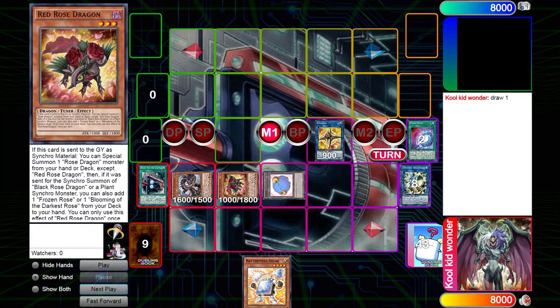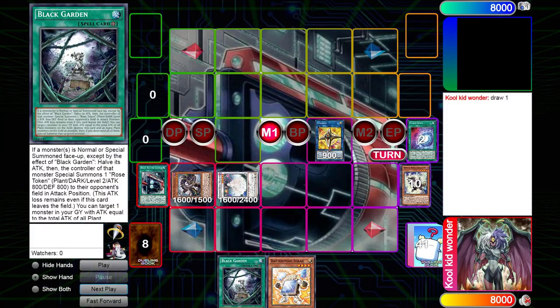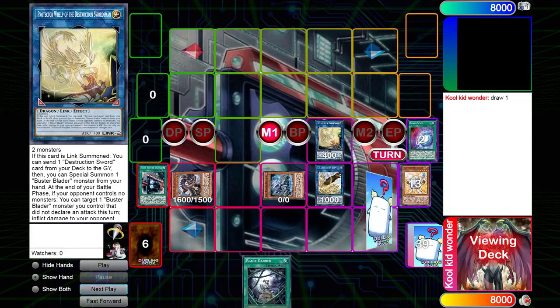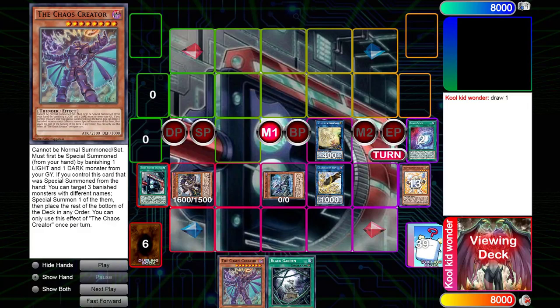We go Needle Fiber into Red Rose Dragon, then cross them to two tokens. We make Garden Rose Maiden, which adds the Black Garden to hand. White Dragon is also summoned from our deck with Red Rose Dragon's effect. Then we link off into LP, and then into Protector Welp. Protector Welp gives us the arrows necessary to use LP's effect, so we do that, targeting our Thunder Dragon Dark to add the Chaos Creator from deck to hand.